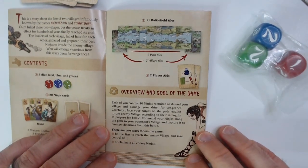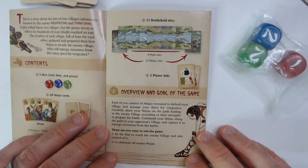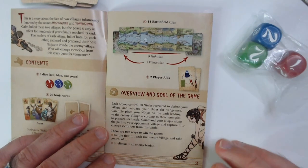Carefully place your ninjas on the path leading to the enemy village according to their strengths to prepare for battle. Command your ninjas along the path to your opponent's village and capture it to emerge victorious. There are two ways to win: be the first to reach the enemy village and take control of it, or eliminate all enemy ninjas.